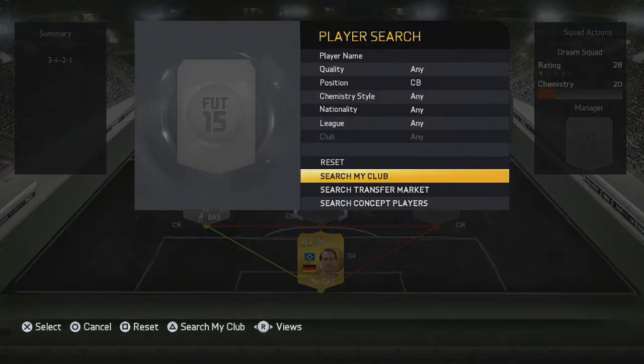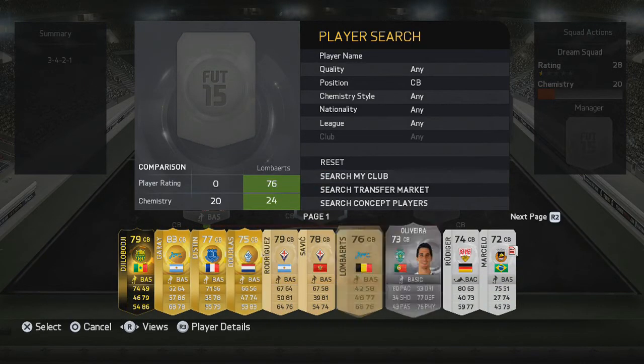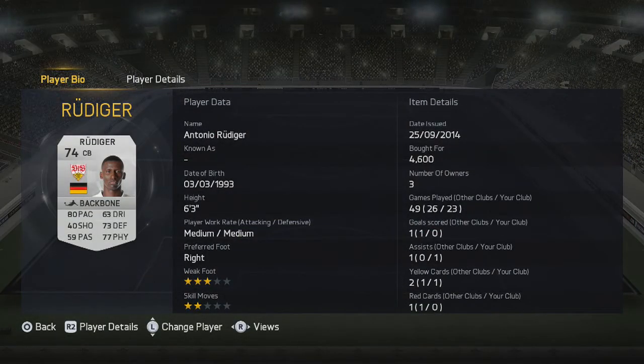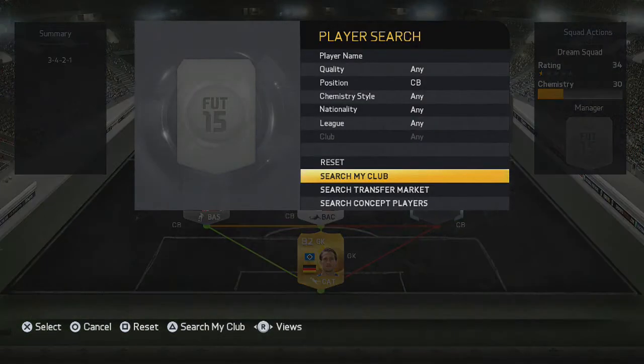As a centre back we have probably the best silver defender in the whole game. He has 80 pace, 73 defending, and 77 physical. He's also 6 foot 3 and absolutely the best silver defender you will ever get. As the right centre back we have another silver defender.